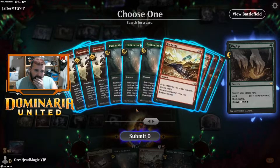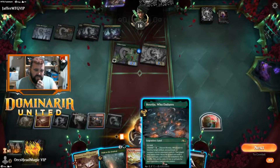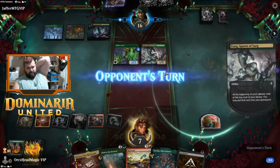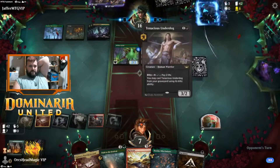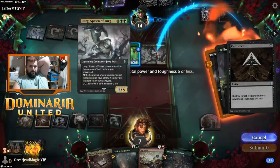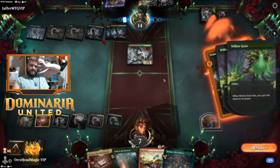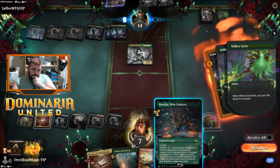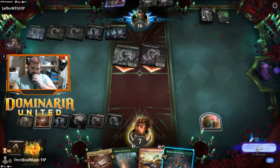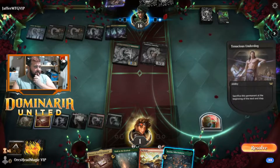We've got three mana left, we can get Cut Down, which is an instant. Let's see what it does — five or less total power and toughness, okay, so only toughness four. He hits for six. Yeah, I believe I'm dead. I don't think there's a way out.